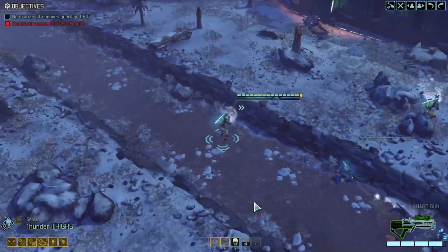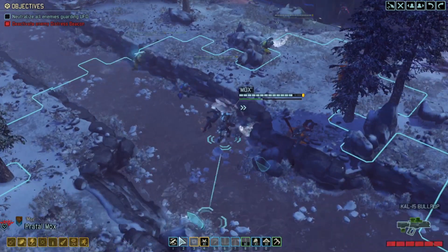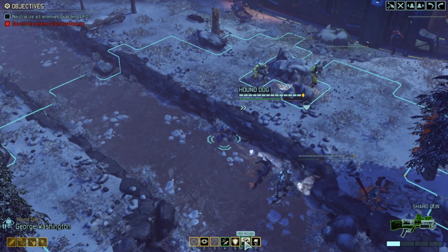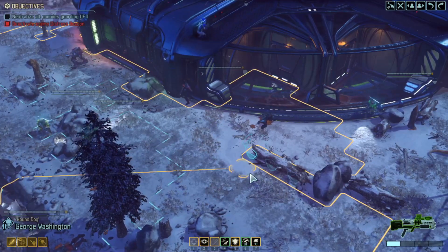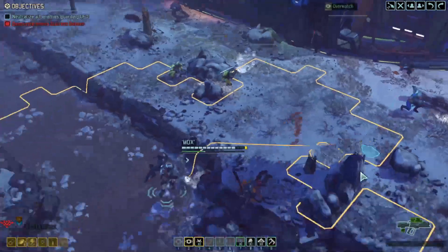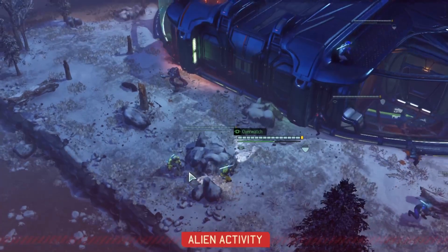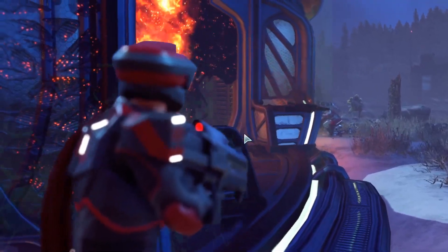Now let's reload, get ourselves into some cover. We will reload with Praytel, reload with Bob — we've got a free reload here. I'm going to move up with George, overwatch. Do we want to move inside? We have got conceal. Another group coming — purifier and an officer.